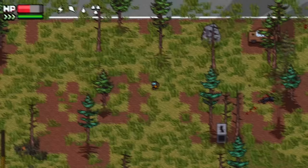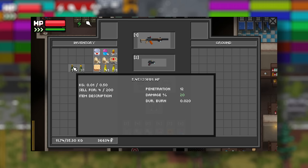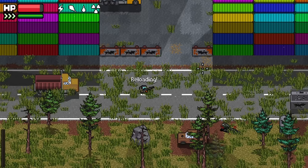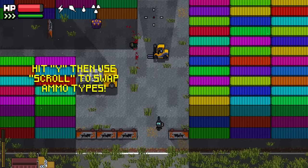Ammunition comes in different calibers to be used with their respective weapons, and under each caliber there are various types that inflict different kinds of damage on your target. For example, under the 5.45x39 caliber, there are HP and BT ammo types. HP does more flesh damage to unarmored targets like ghouls, boars, and wolves. However, if you encounter a heavily armored target, BT will give you the extra penetration power you'll need to take that enemy down quickly. Be sure you have both types of bullets in your inventory, press the Y key, and use the scroll wheel to select which bullet you want.